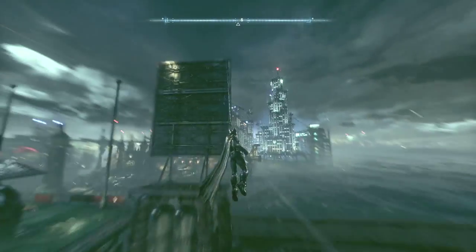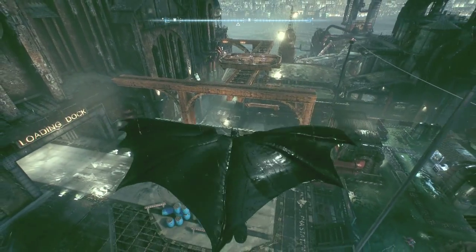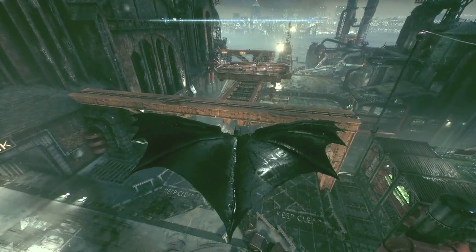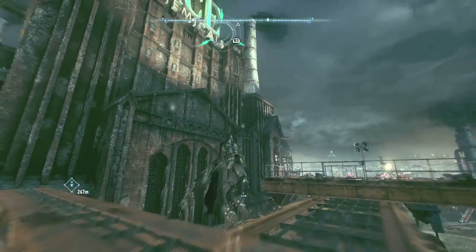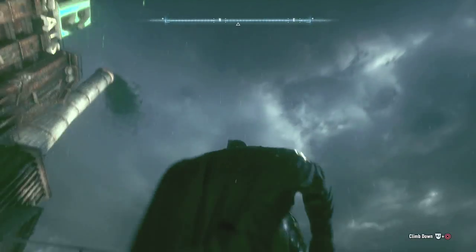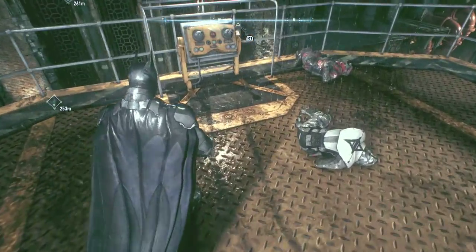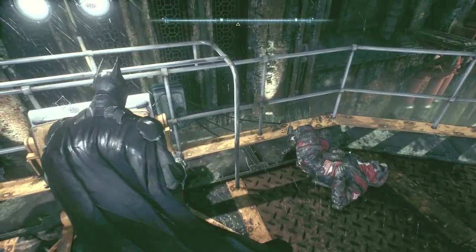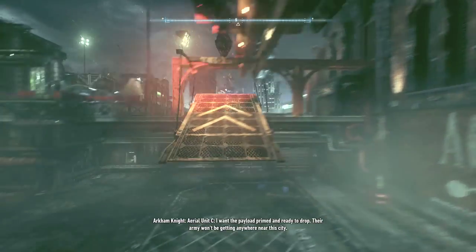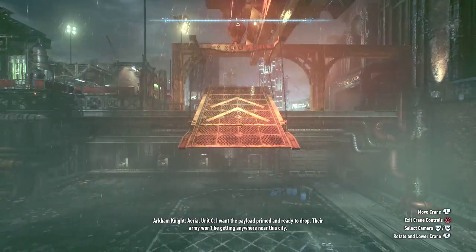Where am I going? That fight got my blood pumping, I totally forgot what I was doing. He's gonna Spider-Man our way around here. Here we go. Control panel. Use the crane - Aerial unit C. I want the payload primed and ready to drop. Their army won't be getting anywhere near this city.